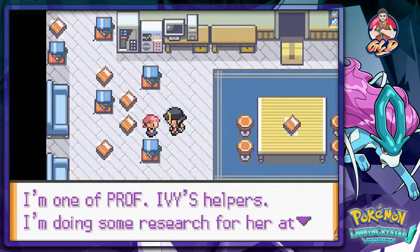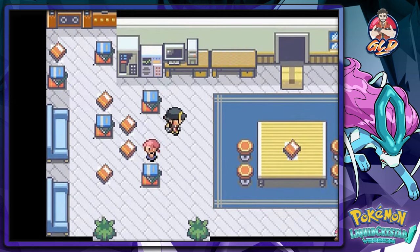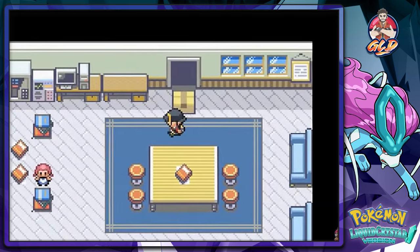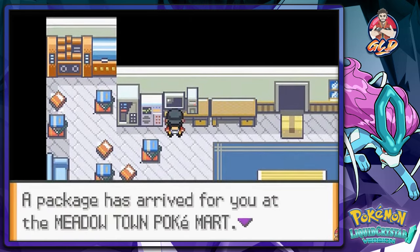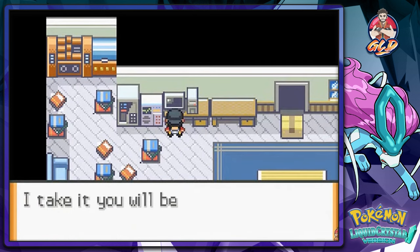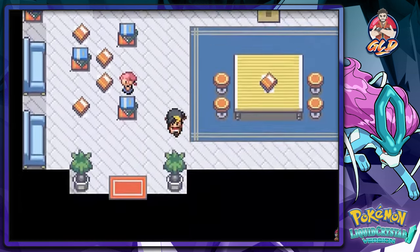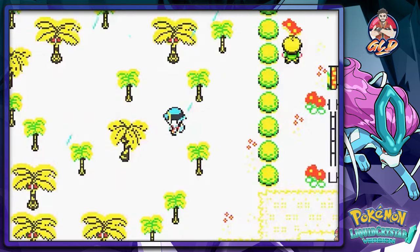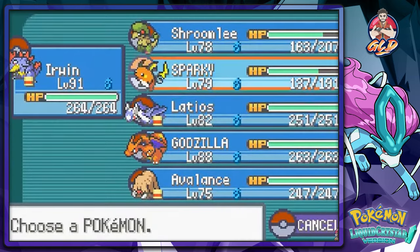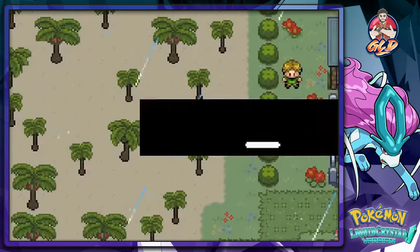Inside the lab, one of Professor Ivy's helpers is doing research. Then a message arrives: a package has come for Professor Ivy at the Meadow Town Pokemart. I guess we need to go pick it up from there.